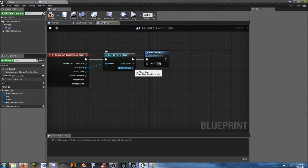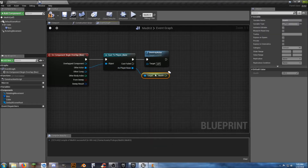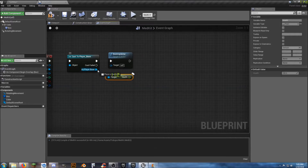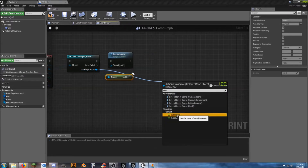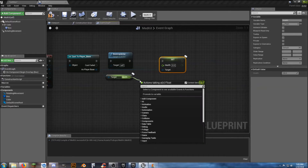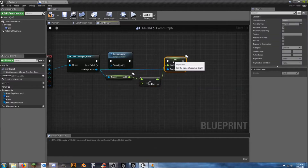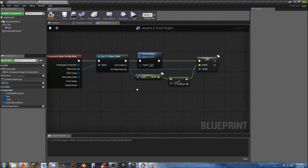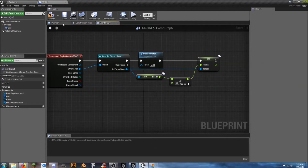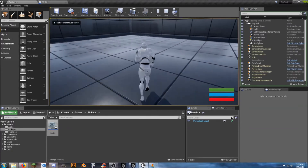As the Player Base we're going to get our health and set our health using float plus float. We want to give 25 health back — since our pain panel takes away 25, this will add 25. It's going to work for the most part. As we walk into it, it disappears.